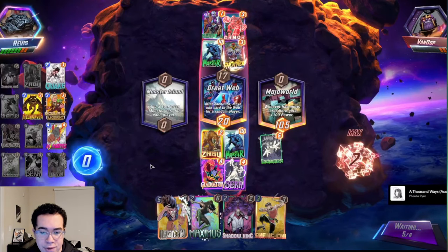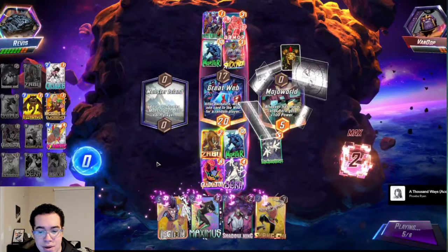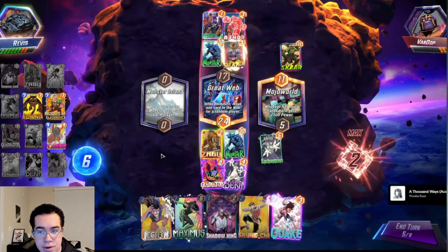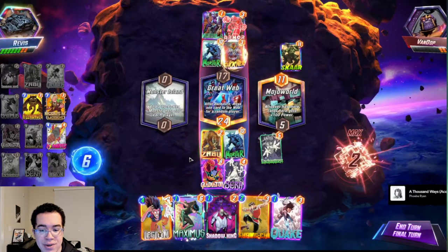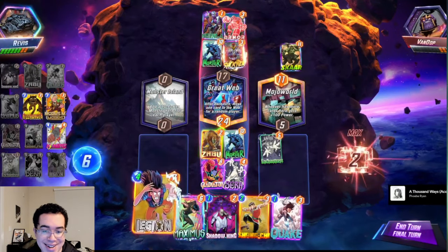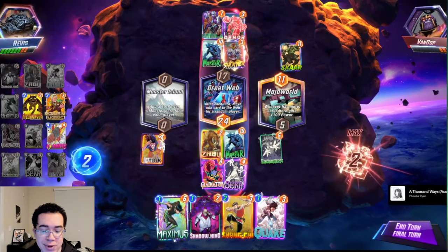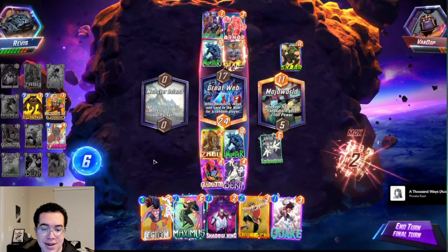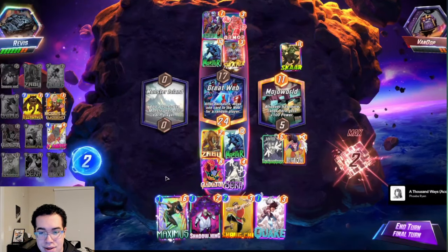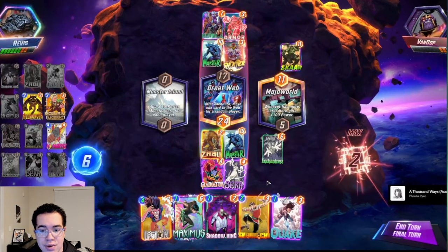My opponent armors Monster Island — I'm guessing to dodge Shang-Chi — but they also clog themselves in the Great Web, which means I can just play Sera and win that lane. I just need to win one of their lanes. I'm thinking about Legion — whether I want to play it — because it's a little bit awkward where I can't really fill the Mojo World if I do play Legion. My opponent just plays Scar, I have priority so I can Shang-Chi it. The issue is the Quake — if I Quake it's going to flip the Great Web, and that could pull something out of mid that loses me the game.